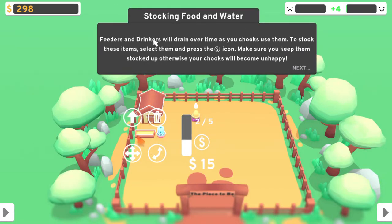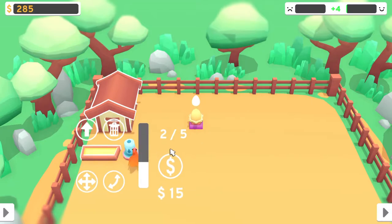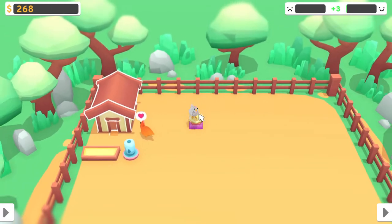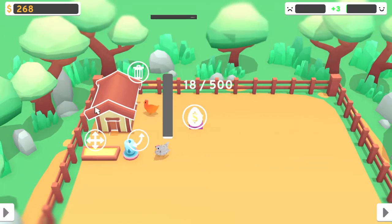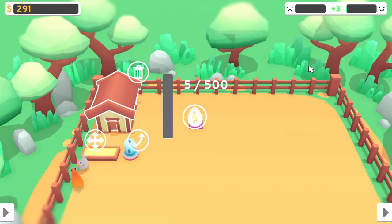Feeders and drinkers will drain over time as your chooks use them. To stock these items, select and press the dollar sign icon. Make sure you keep them stocked up, otherwise your chooks will become unhappy. I don't see a dollar sign — oh, I see it right there. Let's hatch this. Hey, we got a different one — Gabrielle. As your chickens lay eggs, they will be stored in your coops. Select the coop and press the dollar or egg icon to collect these eggs and sell them for cash. So I have to pay attention to these coops. I don't think there's like an auto-sell function. The happiness went down by one — I don't know why.